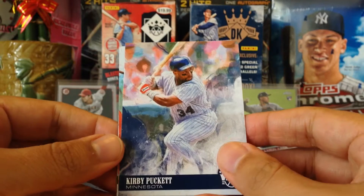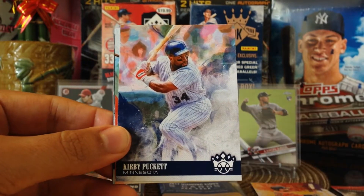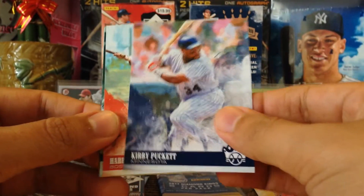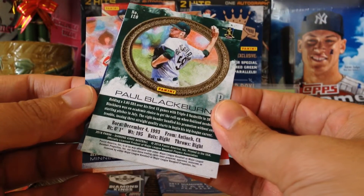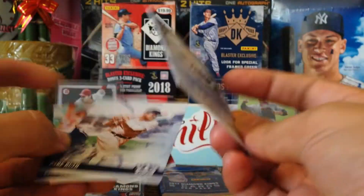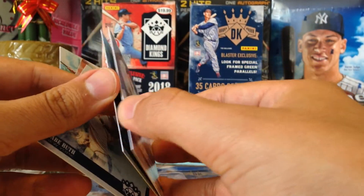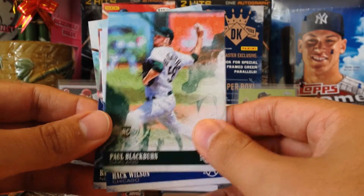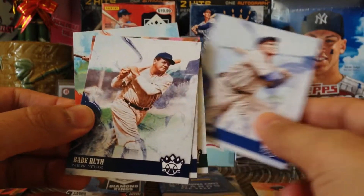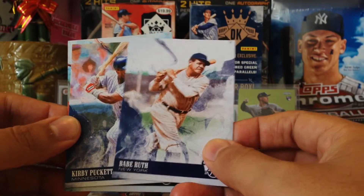2018 pack: Kirby Puckett again — nice. Harry Hooper, and then we got a backwards card of Paul Blackburn, Paul Blackburn rookie card. Then Hack Wilson and Babe Ruth — very, very nice. Very nice pack.